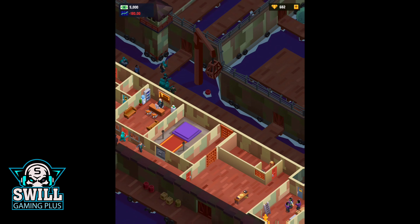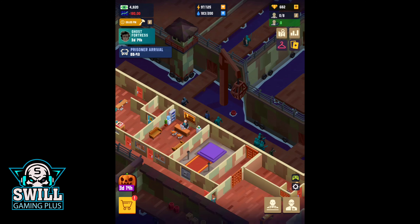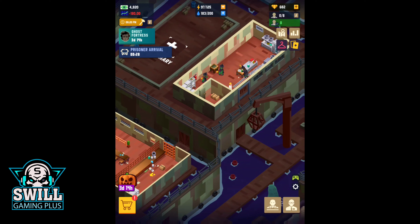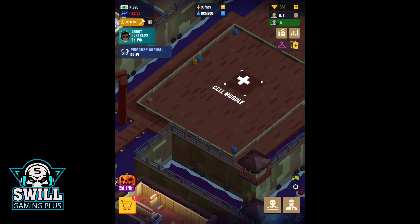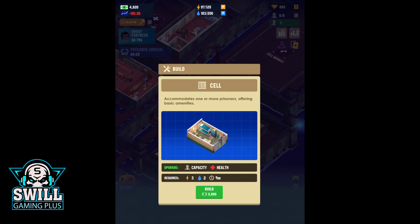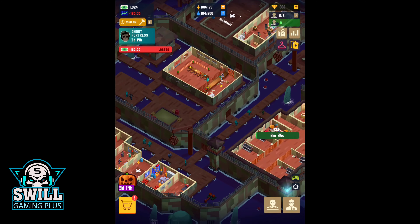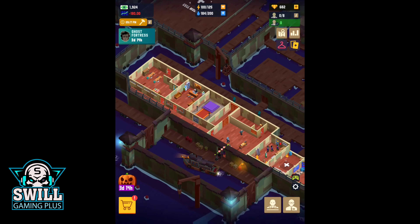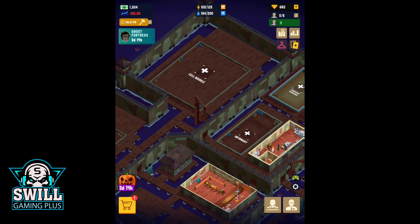We're there! We got a bunch of robocop-looking guys marching around. There's the prisoner arrival — we can only get eight right now. There's a tentacle in the water, so I guess we'll do this one up as much as we can. We got some witches in there cooking. Cell modules cost one million bucks for this one. Let's get the cells going — we got some cash coming in at 284 bucks.